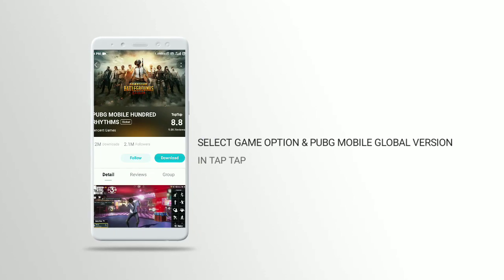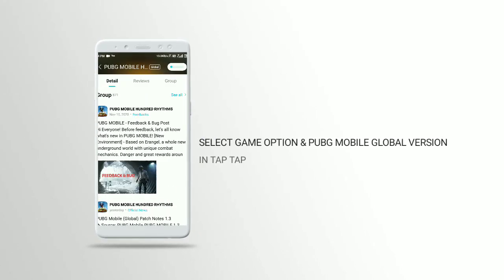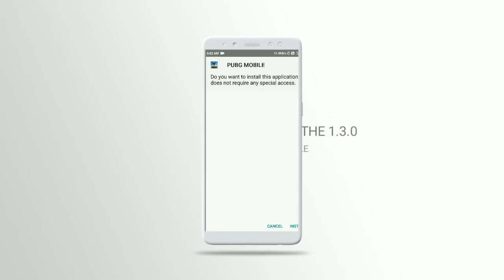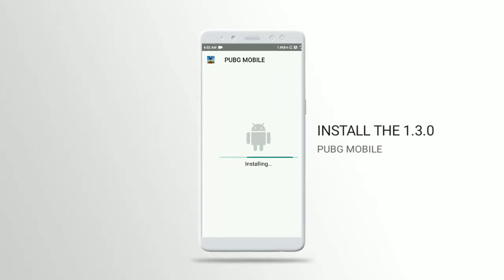You can download the PUBG Mobile Global version — that is the latest version. If you click on the TapTap app, you can use the latest version. Use this method: if you click on the app, you can download using the new method and install it.